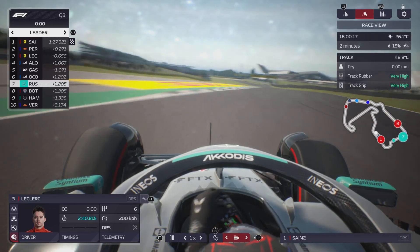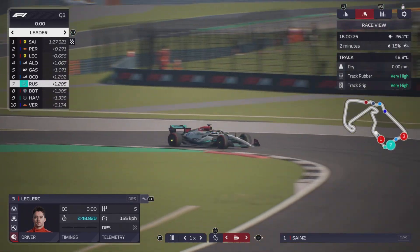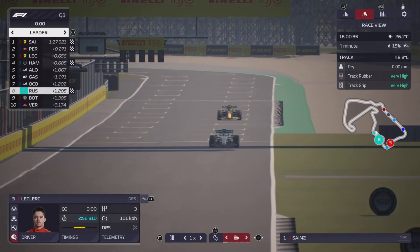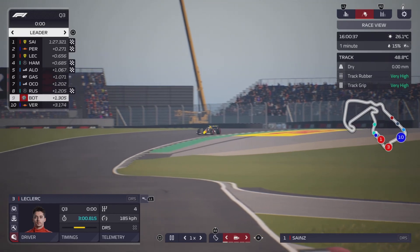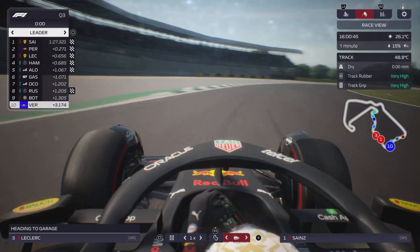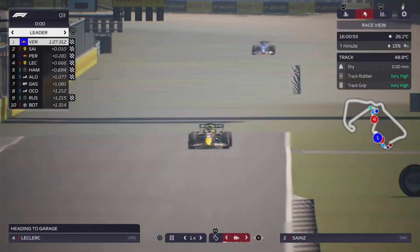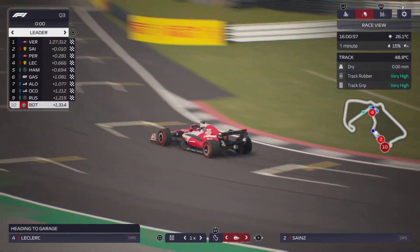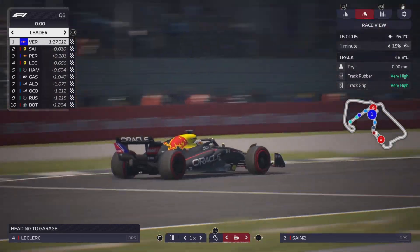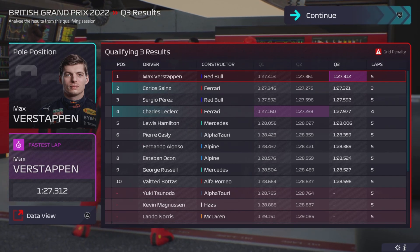We've got George Russell up ahead - let's go on board with him. Two Brits in Q3, which are the two Mercedes. George Russell goes round the final corner - he wants to improve to get on the second row but stays in 8th. Hamilton goes 4th fastest. Sergio Perez in 2nd. Meanwhile the Red Bull of Max Verstappen - can he improve and smash pole position? Yes he does - a 1:27.3, beating Sainz by 0.1 seconds. Max Verstappen is on pole position. Bottas stays in 10th. Max Verstappen absolutely demolished that lap by 0.010 seconds. Max Verstappen - your man on pole position for the race.